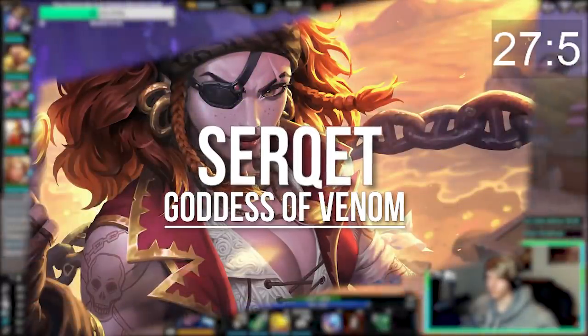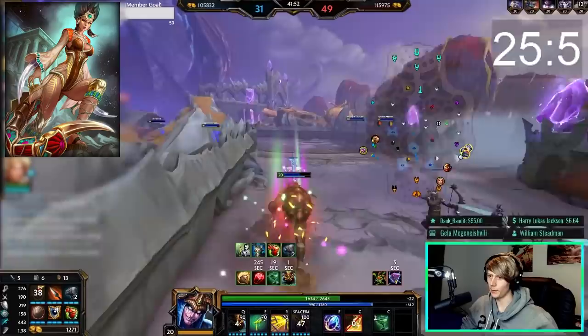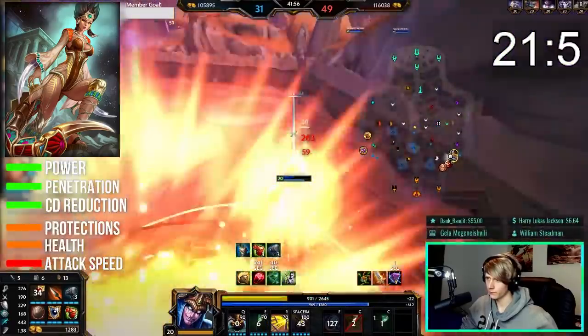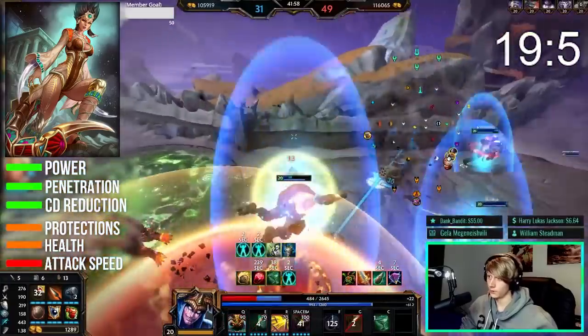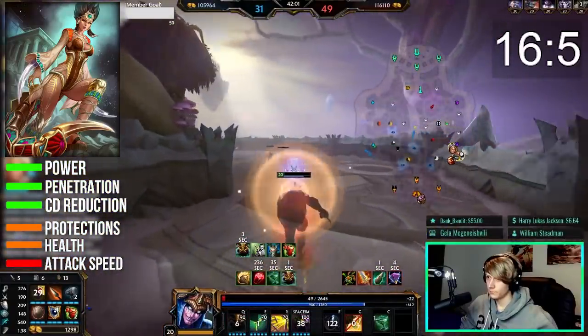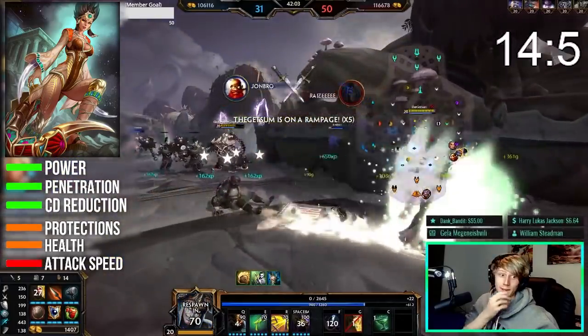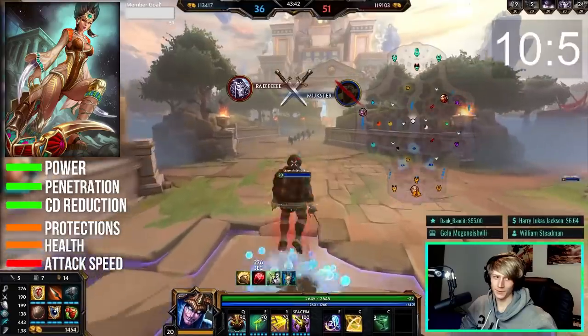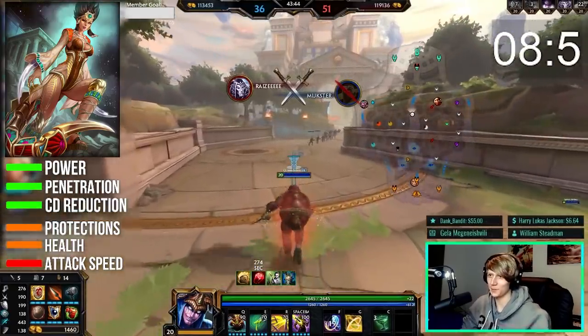Serqet is a highly versatile assassin that can both build tanky and burst damage. Naturally she can use power, penetration, and CDR, but also defense and health. Serqet has built-in complete anti-heal in her ultimate, so if you're a god that relies on healing, watch out for that. She's also extremely high mobility and will be able to chase or run away far better than a lot of other characters can, so keep that in mind.